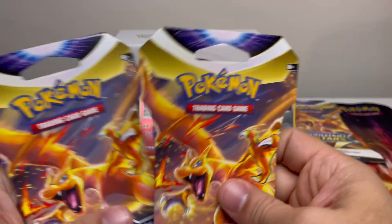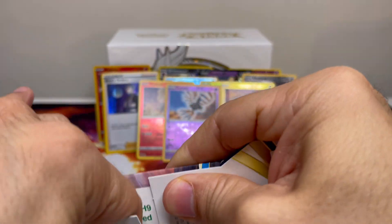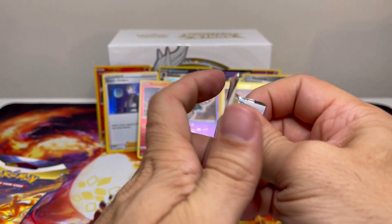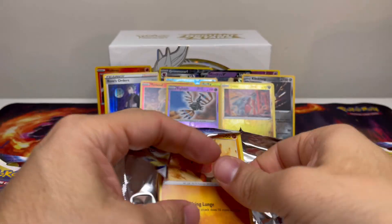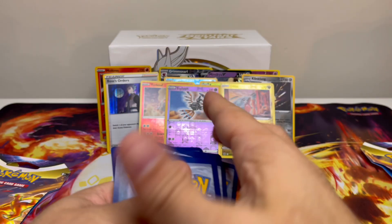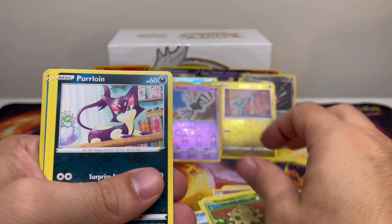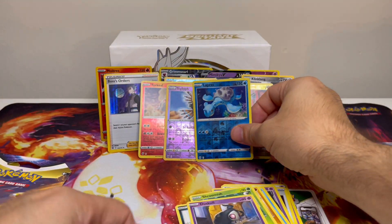And it's not a Charizard in here — I know, it's misleading. Just buying it for the artwork on the front. Got Trapinch, White Coat card — not good, not good, not good. Psychic energy, Gardenia's Vigor, Duskull, Beartic, Trapinch, Piplup, Shroomish, Purrloin, Duskull. Reverse Holo Lapras — another one. And a non-holo Grimmsnarl.